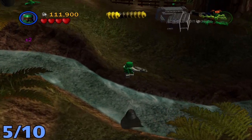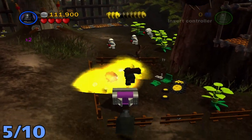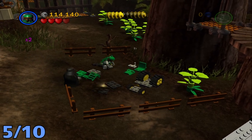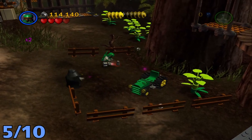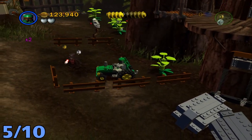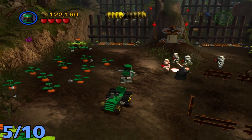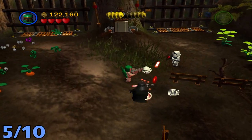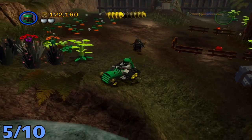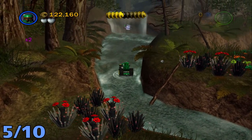Minikit number five will be once you get to this little river. Just head up this little hill and destroy these boxes in this little boxed-off area — once again be aware of the enemies. After that you want to build up this tractor. Once you have that built, don't forget to collect all those studs, hop in the tractor, go towards the river, and drive your way up the river. Be careful of the enemies — they will hit you off. The minikit will be at the top of the river, and you're going to have to jump out of the tractor to grab it.